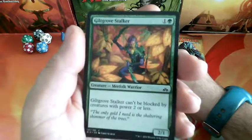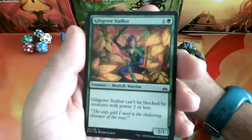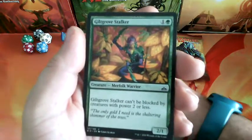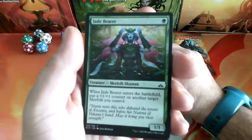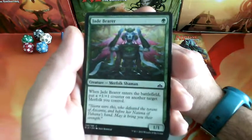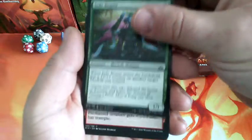Gilt-Leaf Stalker, a 2-drop. He can't be blocked by creatures with power 2 or less, and it is a 2-1. Jade Bearer, a 1-drop. When it enters the battlefield, put a +1/+1 counter on another target Merfolk you control, and it is a 1-1.